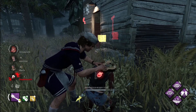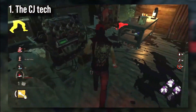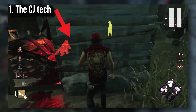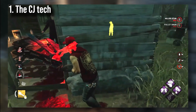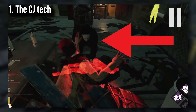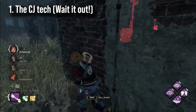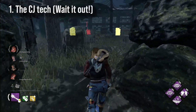Let's talk about some advanced flashlight techs. The first is the CG tech: you have a dropped pallet with a downed survivor and the killer on one side, and a survivor with a flashlight on the other. When the killer is about to break the pallet, the flashlight survivor vaults it — and since you can't break a pallet while a survivor is vaulting it, the killer is forced to pick up. Then they vault back and get the flashlight save. The best thing to do is just wait it out, since sometimes survivors will vault right into you and you'll get a free hit or even a grab.